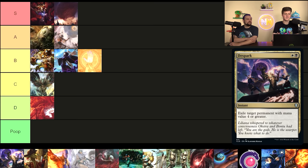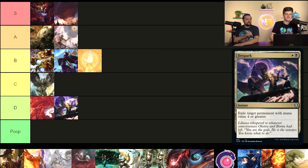Dreadbore — you're exiling a permanent with mana value four or greater; it's like the reverse Abrupt Decay. I'm in the same camp as Boros Charm here — it's not bad, it's not unplayable, and I've seen it perform pretty well. But most of the time I don't feel the need to go to it. Black and white are the best two colors at removal, so I don't need to niche myself to something that only hits big permanents — you can miss important utility creatures like Bloom Tender. For that reason, D tier.